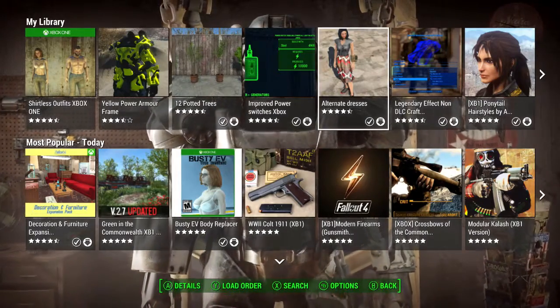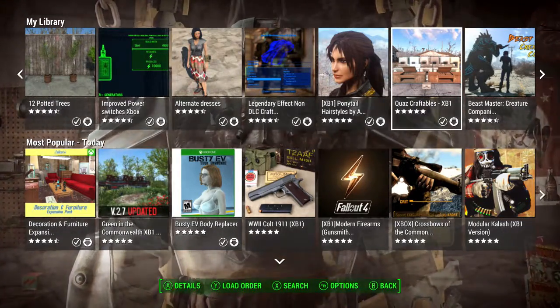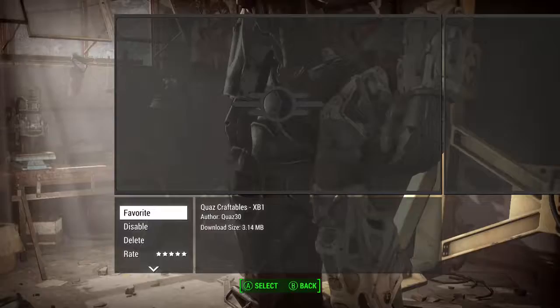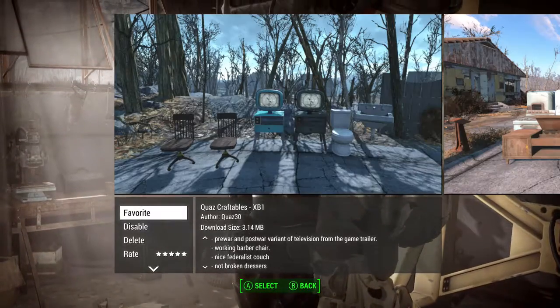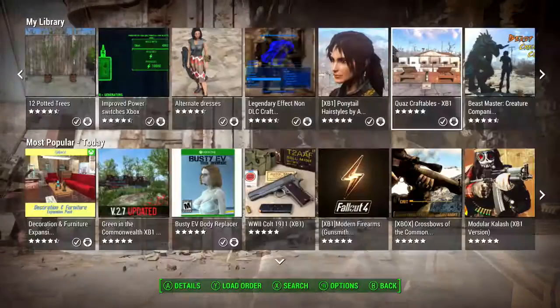Next up is Quad Craftables, which adds quite a few new craftables into the game — pre-war stuff mainly. As you can see, it adds cars and all sorts.